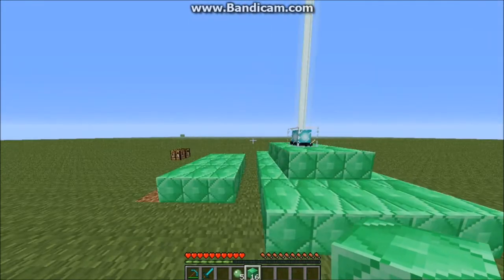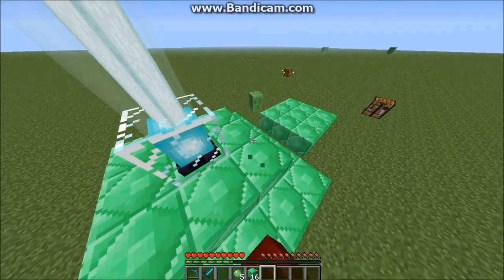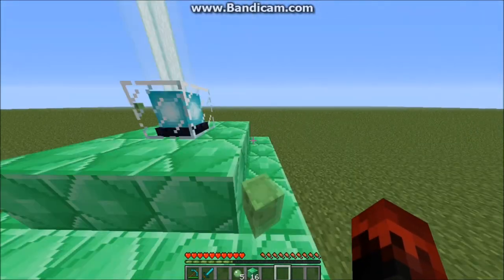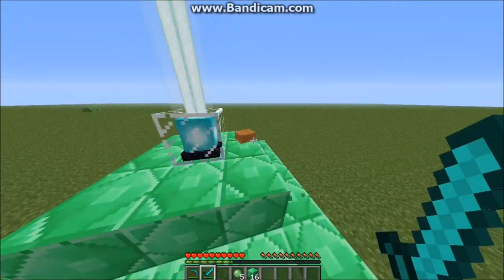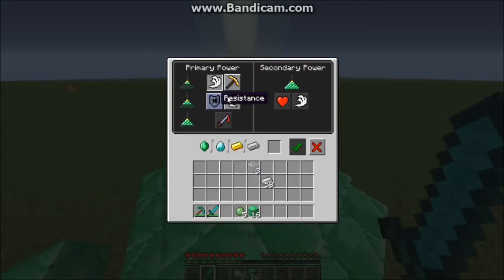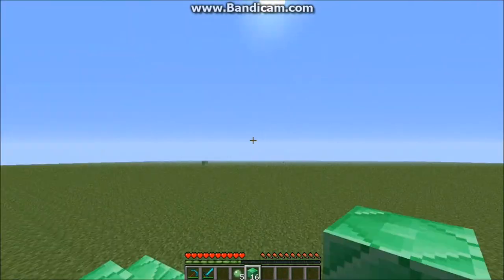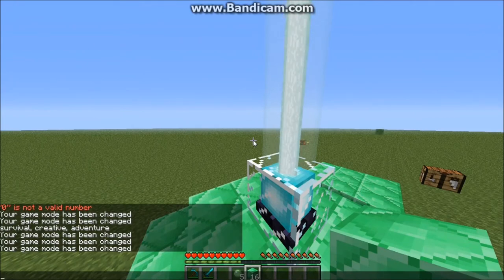The bigger the pyramid is, it's like a storage system — the bigger it is, the more powers it can store. Right now it can only store two because it's very small. If you make it bigger, you can store more, so the bigger you go, the better it is.